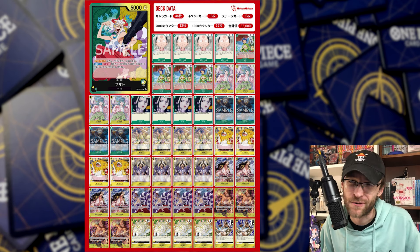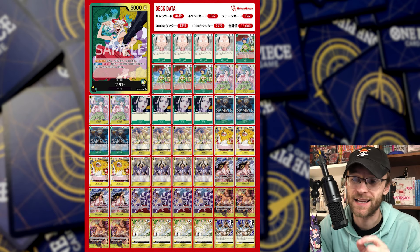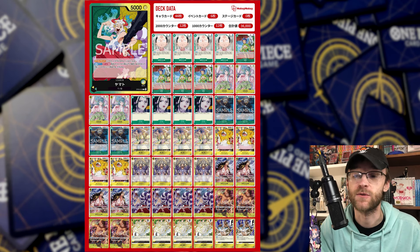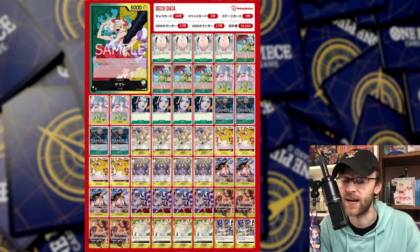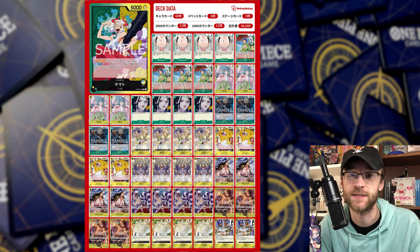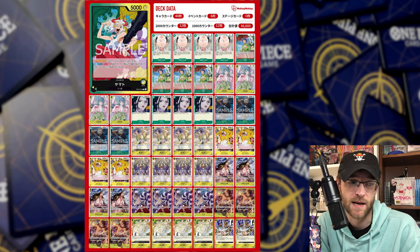With the Momonosukes, Okikus, Hioris, Izos, and Neko Mamushi, this is a solid lineup. Also, the ten-drop Ace — the yellow ten-cost Ace with Rush — is going to be a very strong card in both Enel and Yamato. This list is pretty sick overall and I'm excited to play some Yamato.